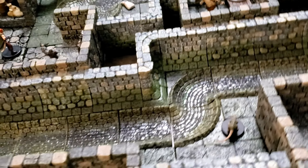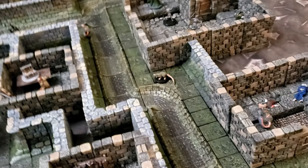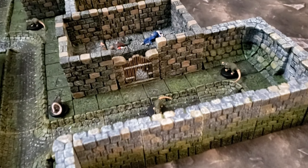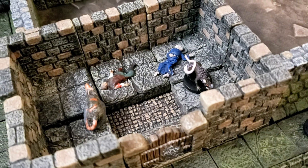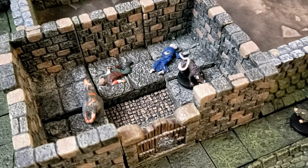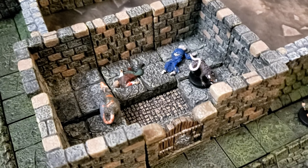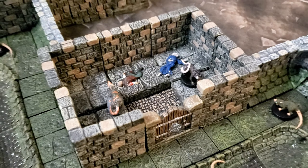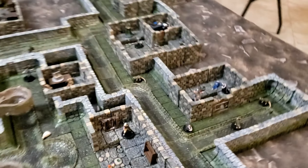Going further down the sewer lines we come to a forgotten area that may have served a purpose long ago but nobody knows what it is now. It's infested with rats — there's a broken door, and if anyone goes in there they'll find a couple of dead bodies that may or may not have something the players were looking for. Maybe someone they were chasing fled down here and got killed by the giant rats while hiding. The bodies aren't specifically guarded, but there are certainly hungry rats willing to do a little extra work to get some food.